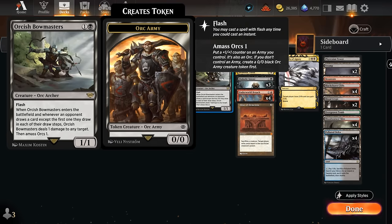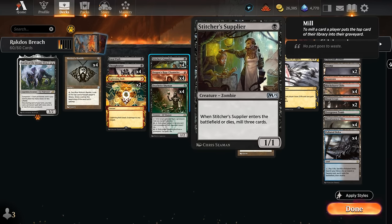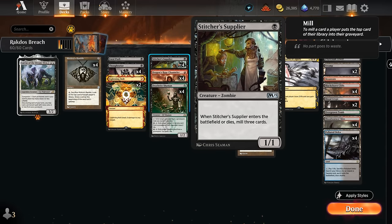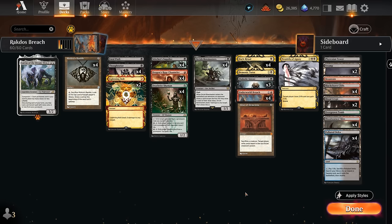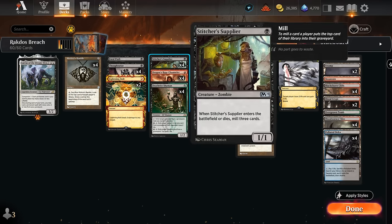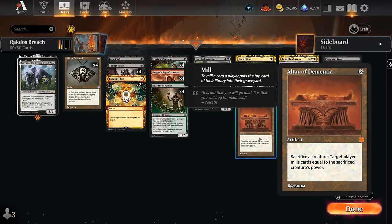But then if you take a closer look you start to see some of the combo pieces like Stitcher Supplier, a card that could also be decent in a Lurrus deck to help fill the graveyard for Channeler and Deathrite, but of course much better if your graveyard is actually being used as a key resource. Supplier can help fill the graveyard, especially when paired with Altar of Dementia, since we can now sacrifice a creature to mill cards equal to the sacrificed creature's power. So when Supplier enters we mill three, when it dies it mills another three, plus maybe one more from Altar sacrificing it.